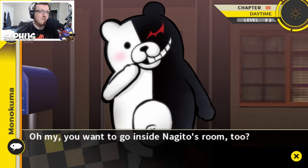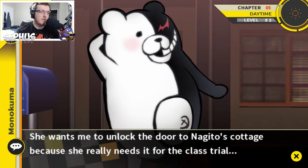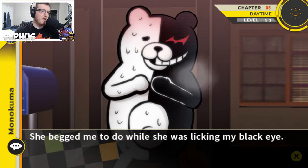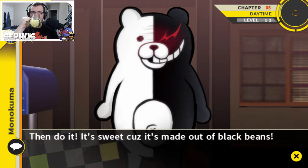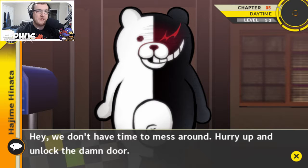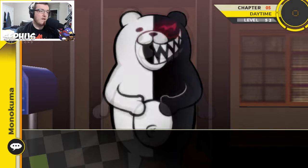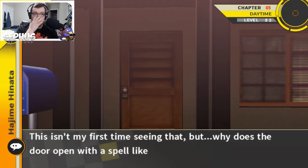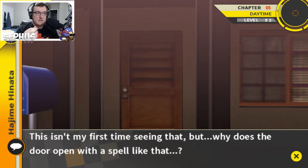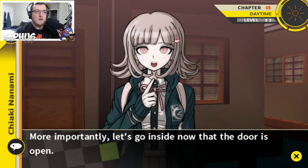Monokuma: 'What's this, you want to go inside Nagito's room too?' Chiaki wants him to unlock the door to Nagito's cottage because she really needs it for the class trial. Fine, I guess I have no choice — I just gotta do that. There, I've opened the door, you can freely investigate now. Why does the door open with a spell like that? Maybe the cottage key is computerized. More importantly, let's go inside.